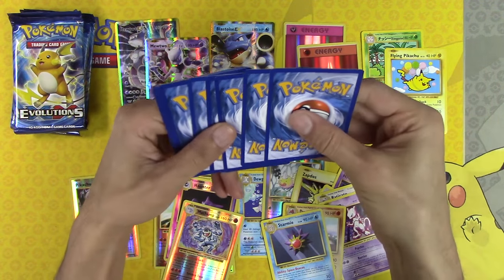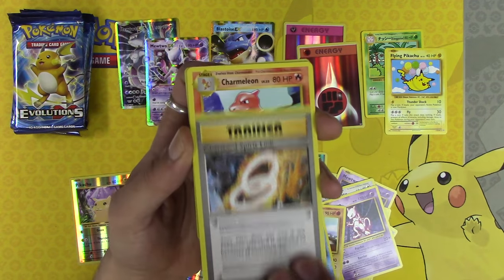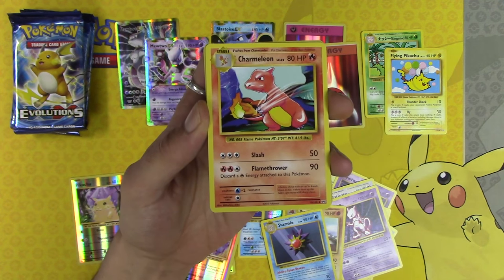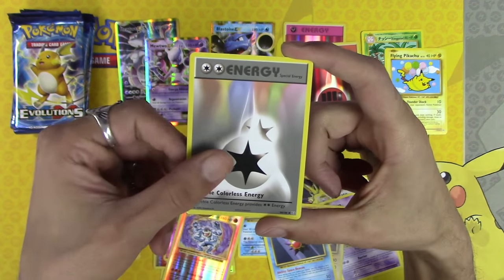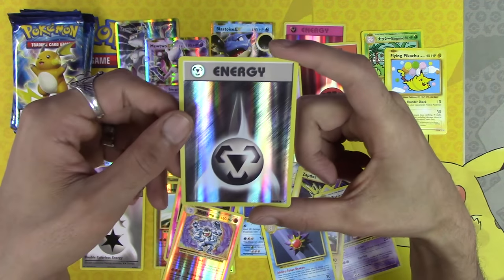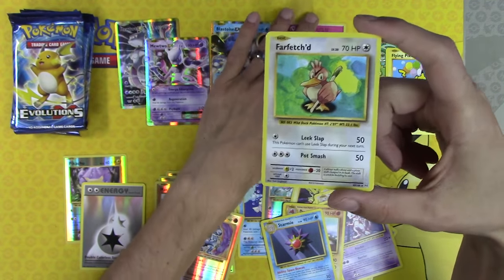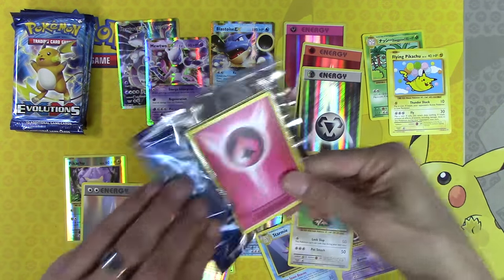We probably have one or two more Secret Rares coming — they are so common, it is insane. My stacks are falling over. Charmeleon, DCE — everyone knows I love this card — and a third Holo Energy. A second Farfetch'd. Not bad at 20 packs at all.